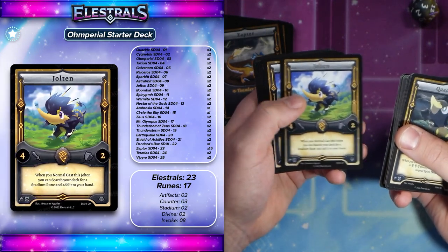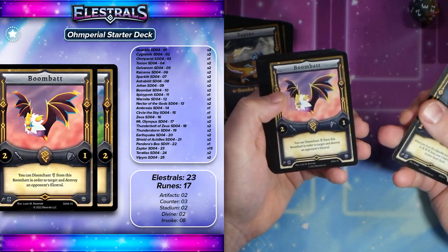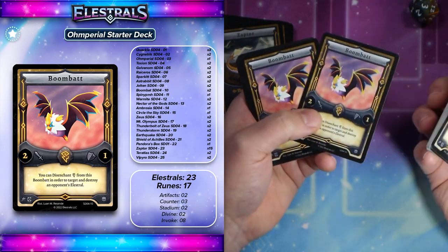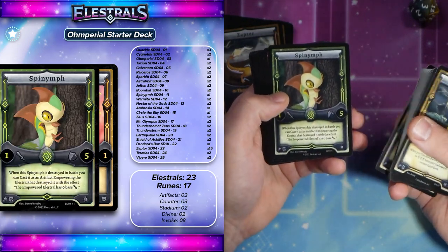Joltun is a stadium searcher so you can search out your stadium, your Mount Olympus. With Olympus it comes at five attack — very good. Boombat is basically like a one cost Earthquake. You cast it, you destroy it, you disenchant your Boombat and you hit something. This is also exclusive art of Boombat, which is really cool. Then you've got Spy Nymph, which is an Earthcast that basically allows you to serve as a nice defensive wall.